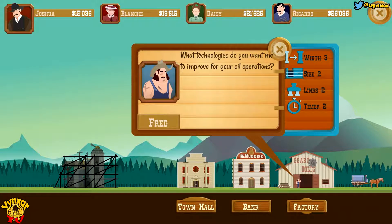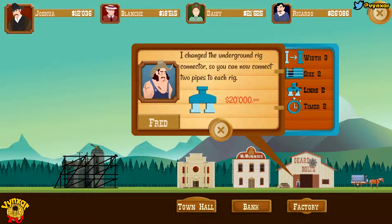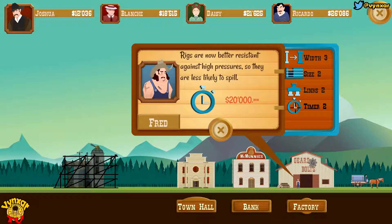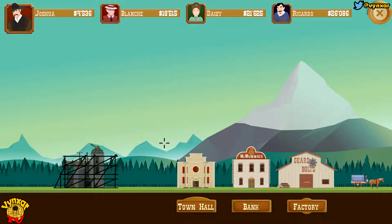Do I want to maybe add a bit of size for these? It's costing a bit of money as well. Or links — no, too expensive. Timer... Nope. Let's maybe go for these. And then we'll need to find a new place to find our hole.